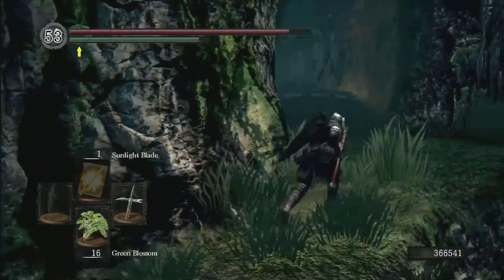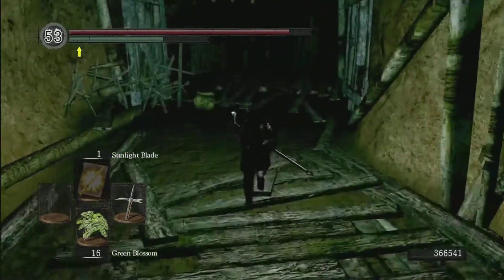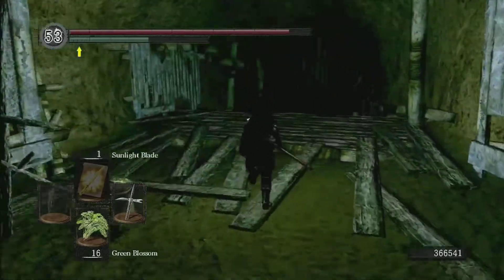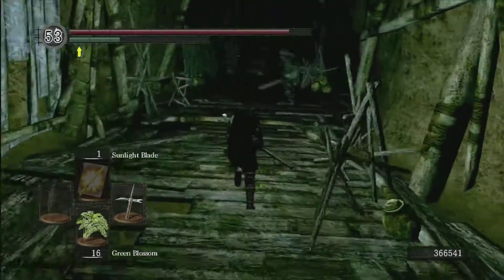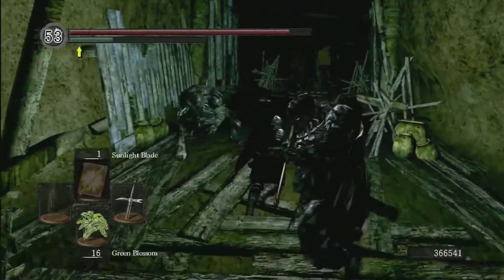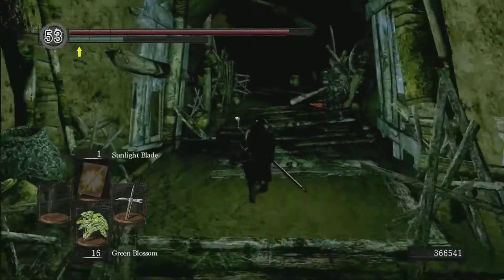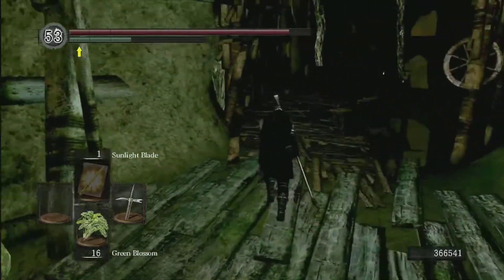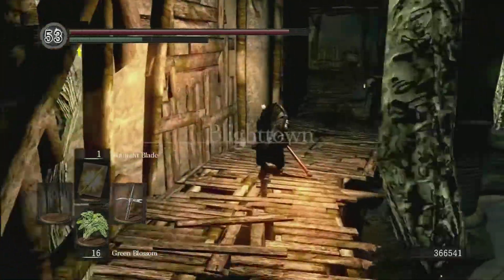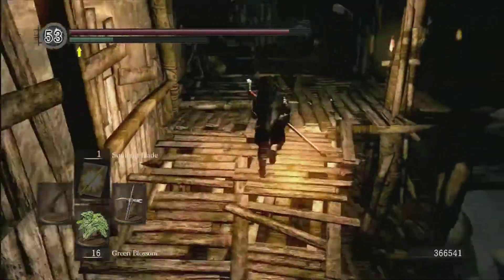If you guys know where we're going now, we are running through the back of Blighttown. We do need the Master Key to come here, so be sure to pick one up. If you know where we are, we're actually more than halfway through Blighttown — we're actually near the bottom, which is pretty awesome. We don't have to do pretty much anything. We can skip all of the Depths, all of the Lower Undead Burg. Technically, we don't even have to do the Gargoyles — we could come here before doing the Gargoyles. But you do have to do the Gargoyles eventually to open up Sen's Fortress.